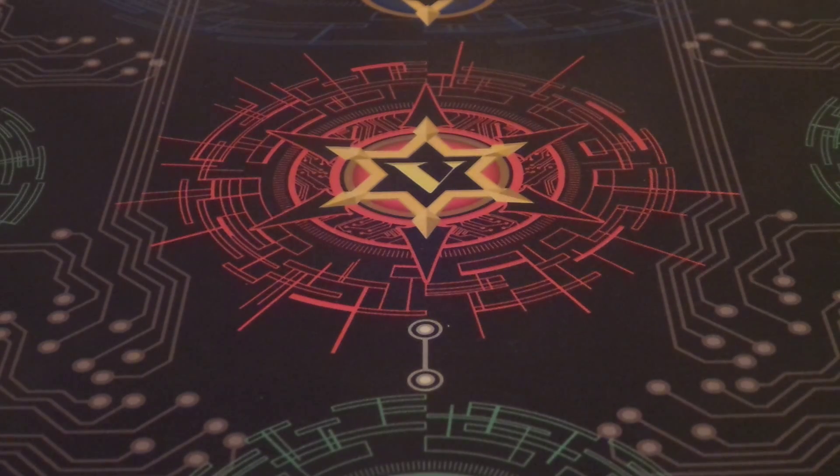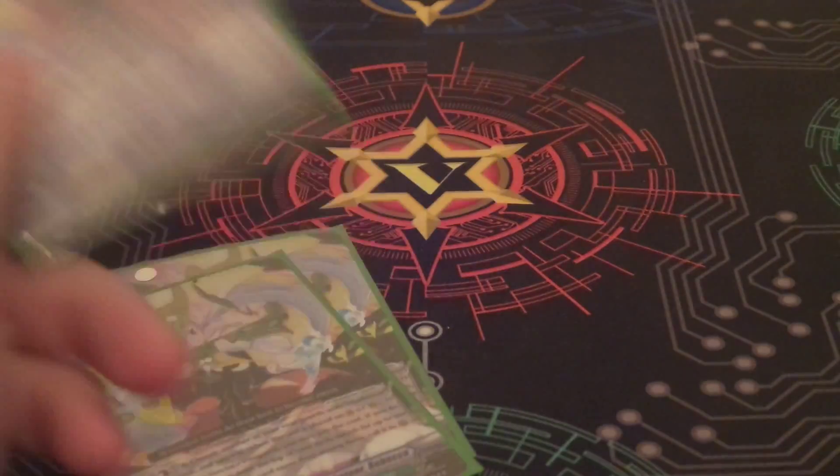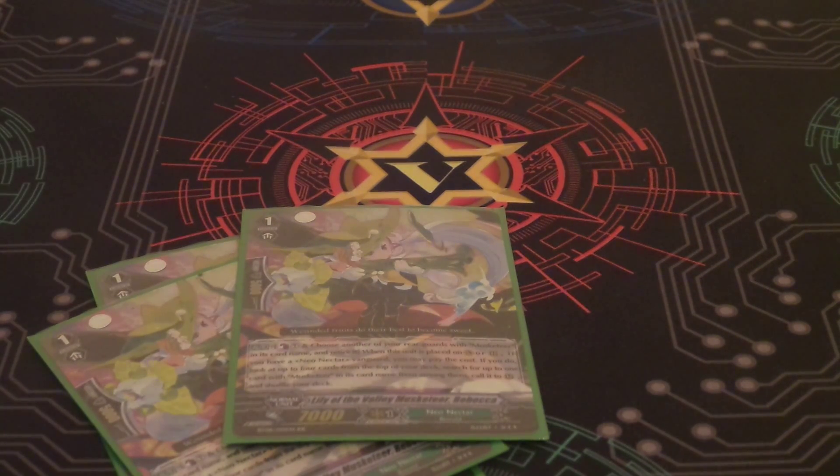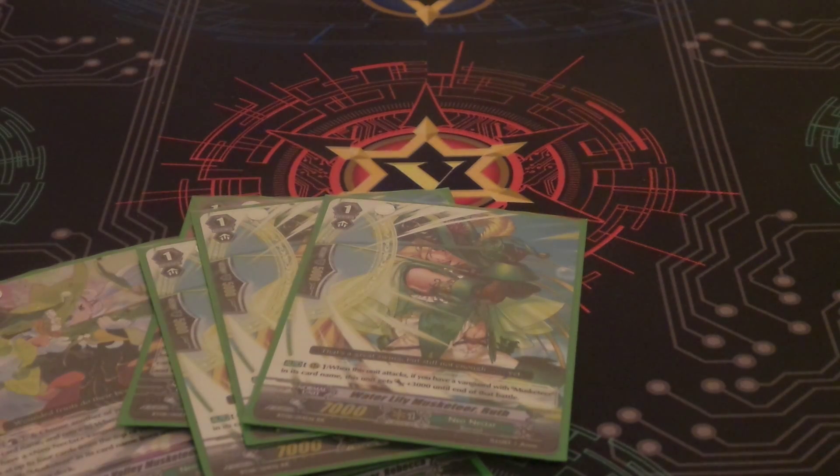For the Grade 1s, I'm doing 4 Rebecca. She's our 7k and she swaps something out for something else and thins the deck — good card, still at 4. Then I have 3 Ruth, my 10k attacking Grade 1. She hits really solid numbers and beats down the opponent really quickly, which is how the deck plays. I used to always want to play her at 4, but you gotta make choices.